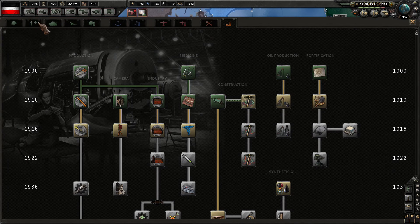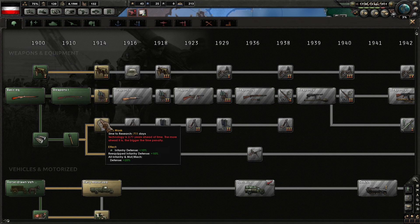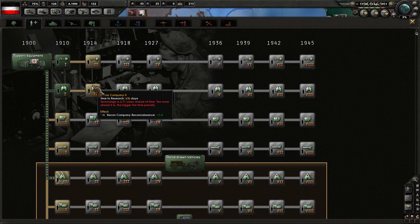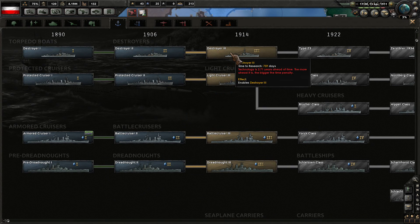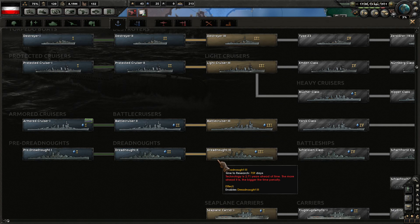Everything else is being produced out appropriately. 436 days on these here — that's not too bad. 600 days over here. Naval-wise we're looking good until 1914 — battlecruisers, dreadnoughts, etc.